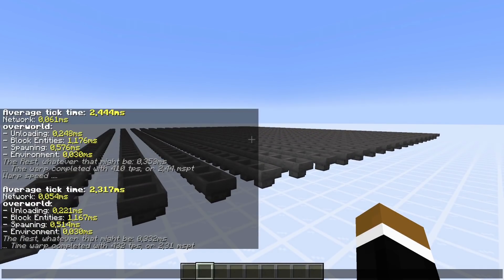We need to look at block entities. We got 1.167 ms caused by 1,000 hoppers. The absolute numbers aren't that important - it definitely depends on your system or server - but in my case I could have around 50,000 hoppers that are not locked or have a composter on top before the game starts lagging. So you can actually have a ton of hoppers before it becomes an issue.